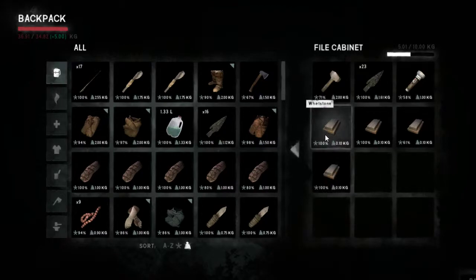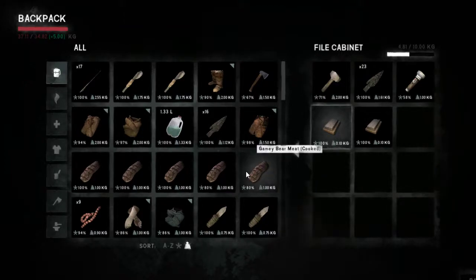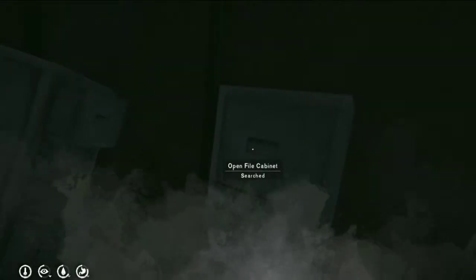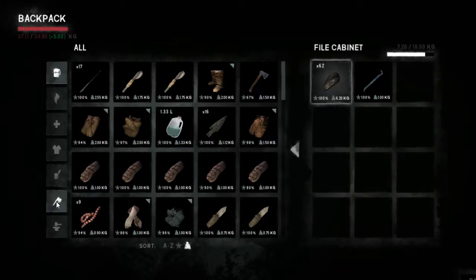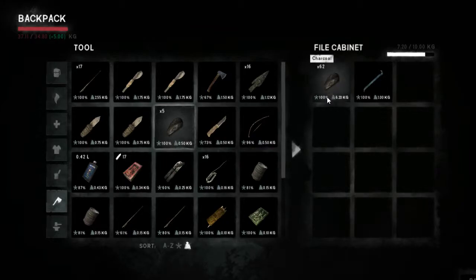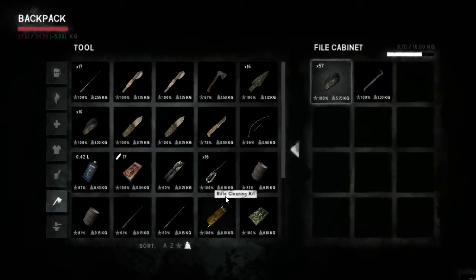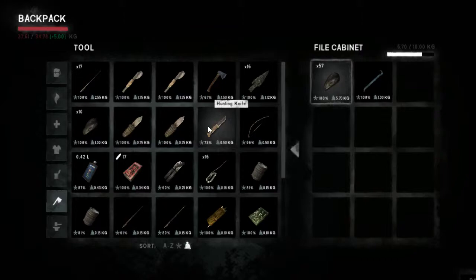Whetstones — I do like whetstones. Take 2 whetstones. What are we up to? 37. That's quite a good load. Charcoal — 5. Five of them weigh 1 kilogram. That's a pretty good load, alright.